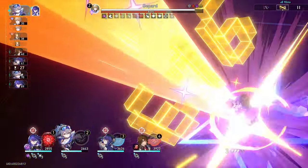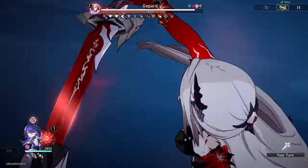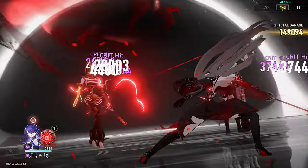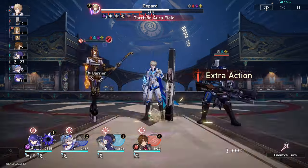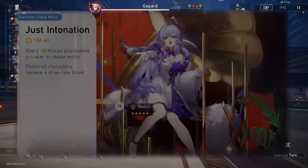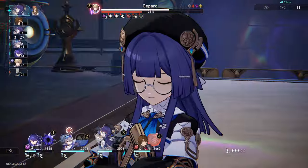But maybe you don't need Sparkle. Maybe you want to create a new team with a different playstyle from what you're used to because you're bored of your current one. In that case, you'll probably want to get Kafka as she is your bread and butter for DoT teams. Or, if you want a team consisting of follow-up attackers, then Topaz and/or Robin is a good place to start, as they both provide team-wide follow-up buffs.